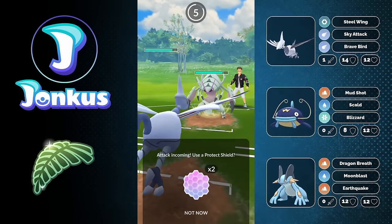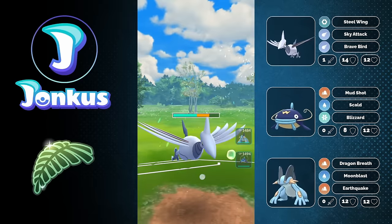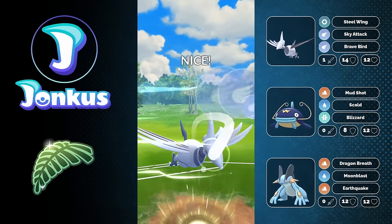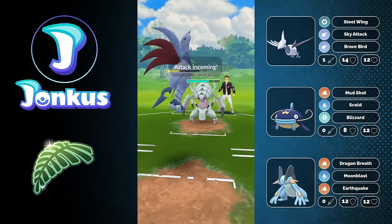If you want to run Swampert on this team, you should go for Sludge Wave over Earthquake. But if you don't want to run Swampert at all, you should go for Clodsire instead, which has Stone Edge and can help you in certain matchups.